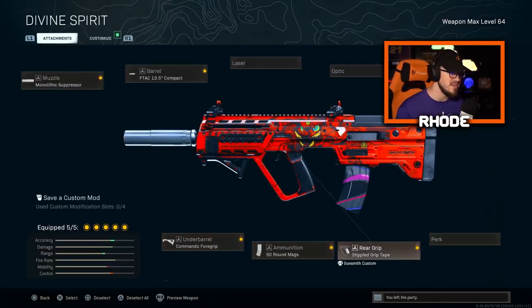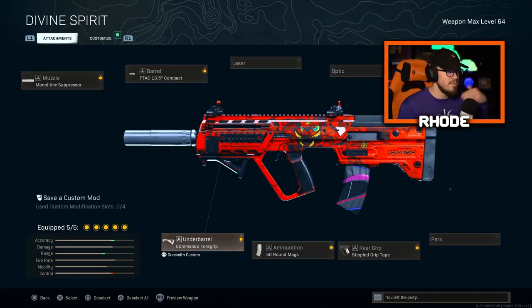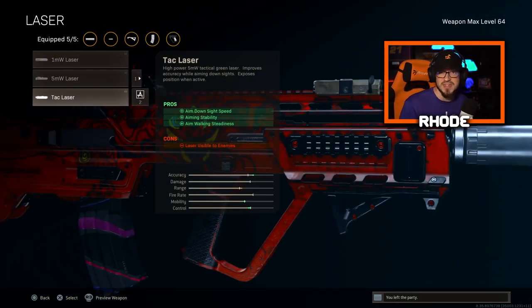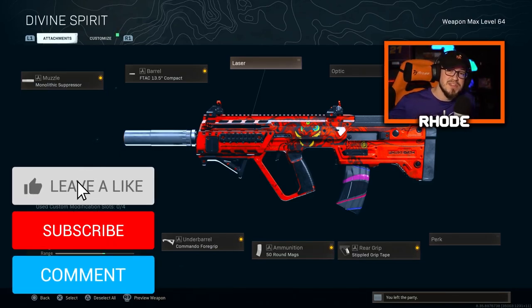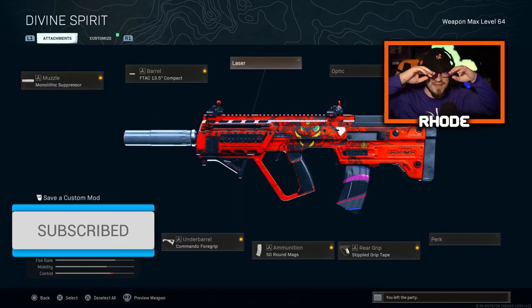Then 50-round mag and stippled grip tape for the rear grip. What you could do to make it even faster on ADS speed is, instead of the underbarrel, add a tac laser — that gives you ADS speed, aiming stability, and aim walking steadiness, so you'll have better mobility. But this is what we were rocking today. We dropped like 17 or 18 kills. Hopefully you guys enjoyed this gameplay — smash that like, hit the subscribe button, and I'll catch y'all later.